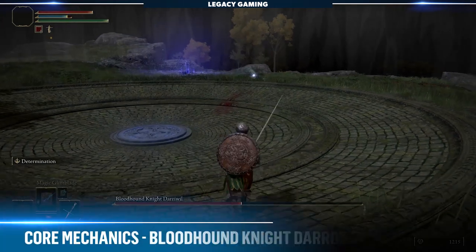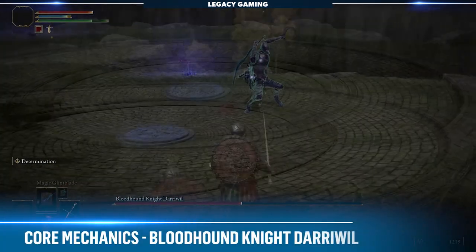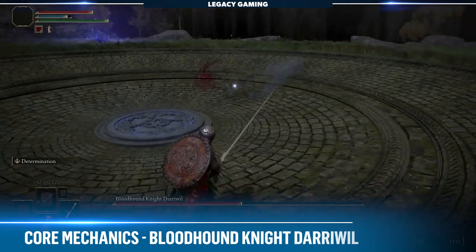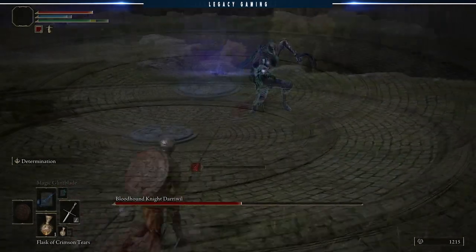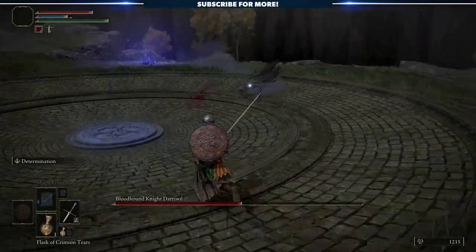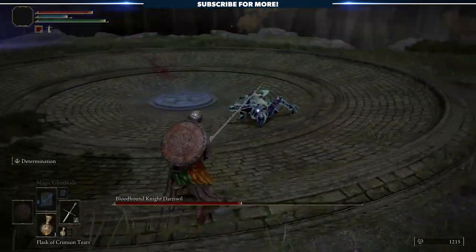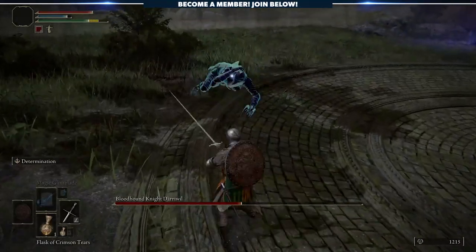Right off the bat, the first thing you need to be aware of is his teleport. Often used throughout the fight, the boss will use this ability to close the gap between you and him. This can happen once if the boss is a small distance away, or he can chain two teleports together in relatively quick succession if he's far enough away. This is an ever-present threat throughout the encounter, and in conjunction with any of his other abilities, it could mean a quick death.